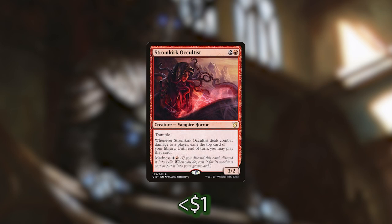We then have Stromkirk Occultist, which is very similar to Kairu Mind Eater. When it deals combat damage to a player, we exile the top card of their library and until our next turn, we can play that card. It's not going to let us spend mana of any type to cast it, but our commander makes us treasures which can generate mana of any color, so that's not a huge issue.